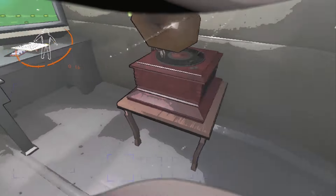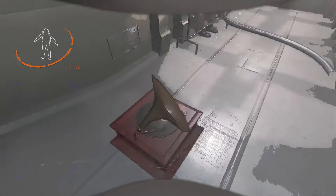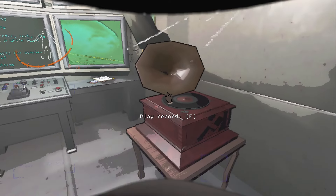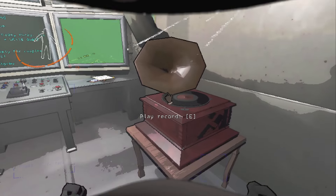Last in C tier is the record player. I know this might sound like a bad ranking, but the record player is a very unique ship decoration as it plays a unique song on loop. However, the song gets really annoying really quickly, so I don't find myself buying this. I could definitely see it in B tier if I had to re-rank it, but for now it's going in C tier.